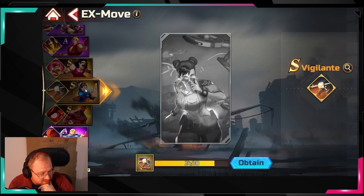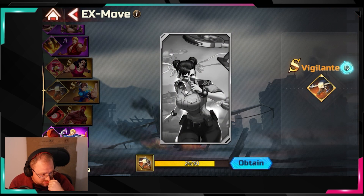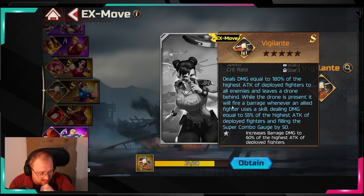The last card is the Vigilante one, which is 100% pay-to-win — you can't get it from the regular pool as far as I can tell; the only way is to buy it. It deals damage equal to 180% of the highest attack of deployed fighters to all enemies and leaves a drone behind. While the drone is present, it fires a barrage whenever an allied fighter uses a skill. This is actually very good.